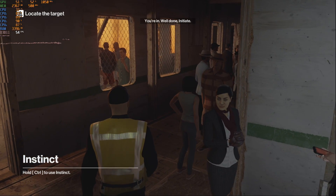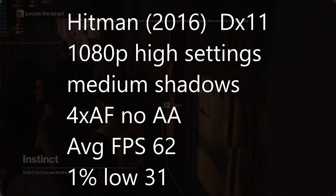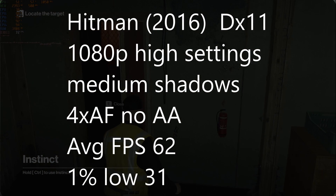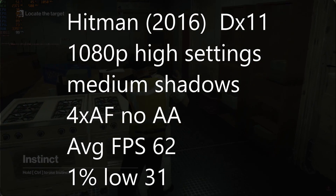Hitman from 2016 — at 1080p with high settings, medium shadows, 4x AF, and no AA, managed 62 FPS with 1% lows of 31. I should also point out that I'm not making any comparisons here to any other CPUs, because I'm just showing what an overclocked quad-core Phenom 2 can do.